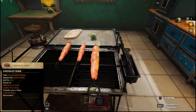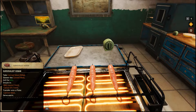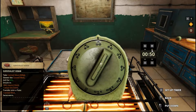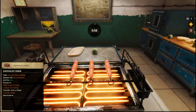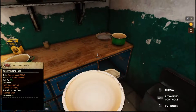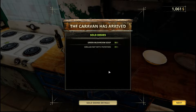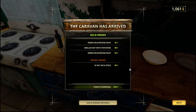Let's do all three! Put them on — 60 seconds. We're gonna need three plates so let's clean that out. Then the day ended — the caravan has arrived. So we sold our green mushroom soup, our grilled rat with potatoes, and the grilled rat with potatoes made some good money. The special order rat on a stick got us $299.